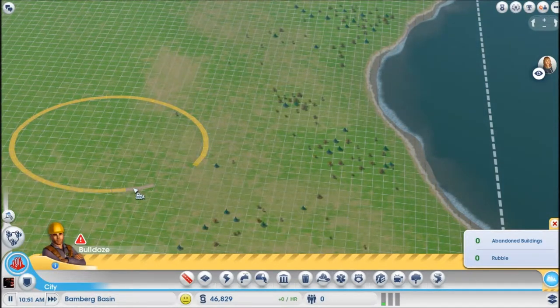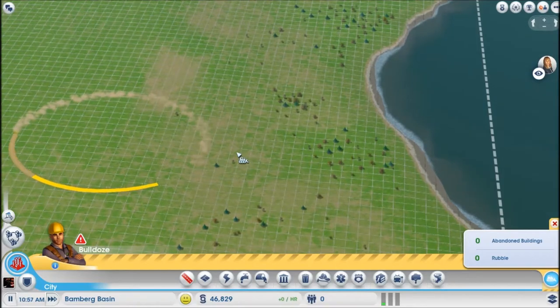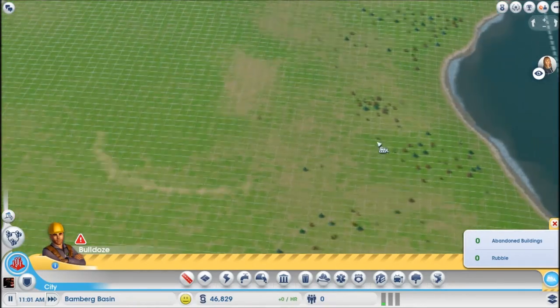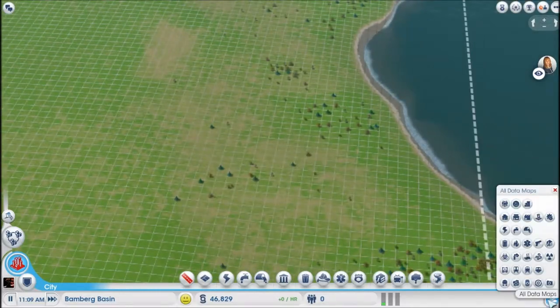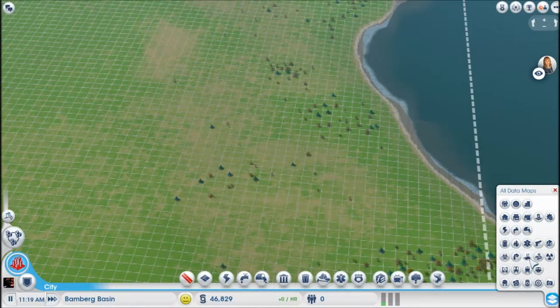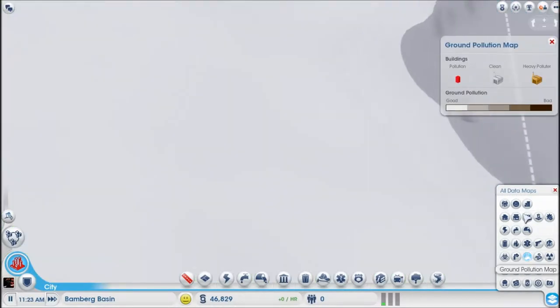This is a bit different to the other SimCities, cause there's mining and stuff. But I don't know how to get into the map. I think it's this — let's have a look. Is it this? No, it's not that.